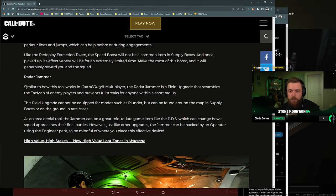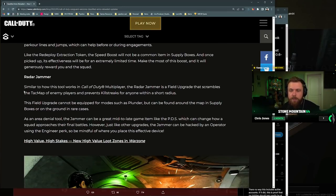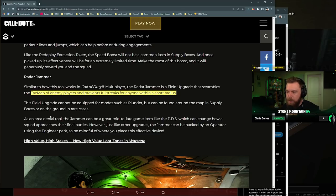It would be really insane if you could pop this on purpose like Dead Silence or another field upgrade. Early game potential is valid though — say you land, open a box, get a speed boost, you could easily push a team with crazy slides. Radar Jammer is a new field upgrade: similar to how tools work in Call of Duty multiplayer, it scrambles the enemy's minimap and prevents kill streaks for anyone within a short radius. It can be found in supply boxes and ground loot; as an area denial tool it can change how a squad approaches their final battles.